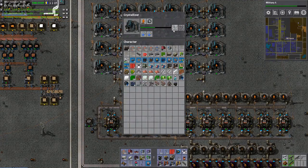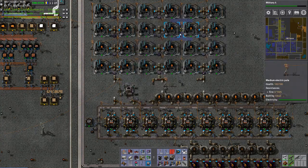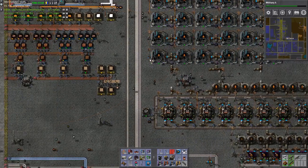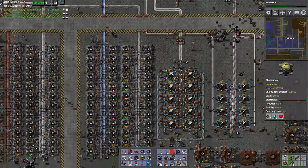Now at least this one is producing, but it's still like every 8 seconds I get 0.4 silver times 8 — so every one second I get 0.4 silver. This is just not cutting it.